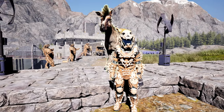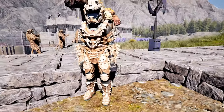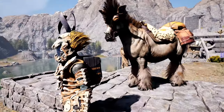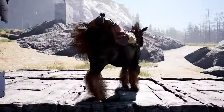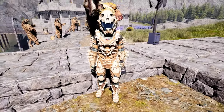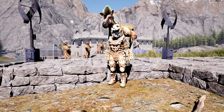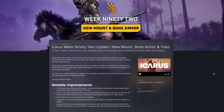What is up everybody, Josh here again, and today we have an Icarus Week 92 update. This week they've added the new bone armor set, the new Terranus mount - the third Icarus mount currently available in all biomes. They also changed the distance between wind turbines, buffed modules to counter the nerf last week, and we now have DLSS 3.0 for Nvidia card users and more.